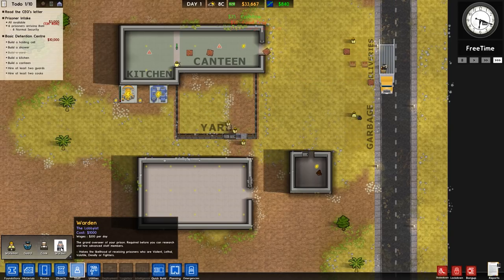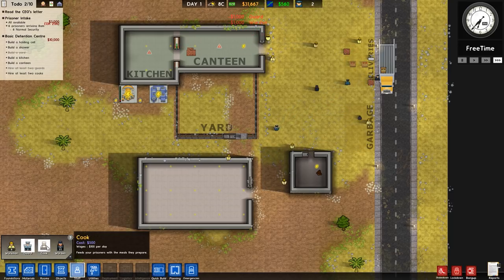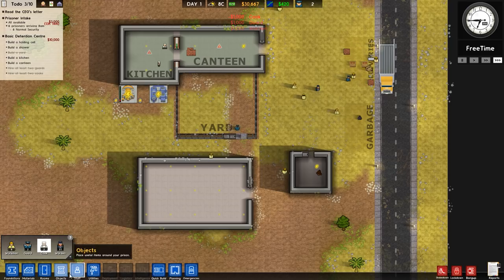We've got four staff. So we're going to want the warden - we'll build an office for him later, he'll just stand there. Two guards and two cooks.